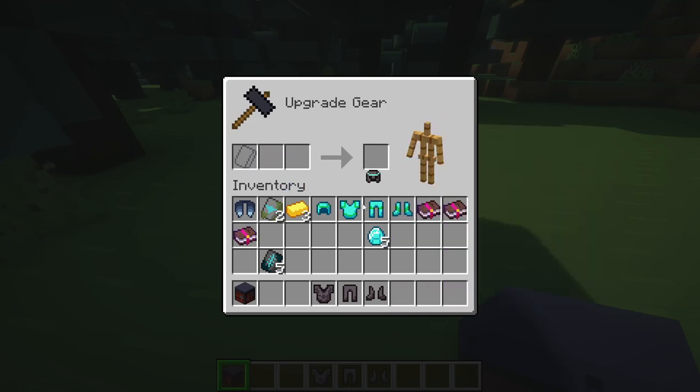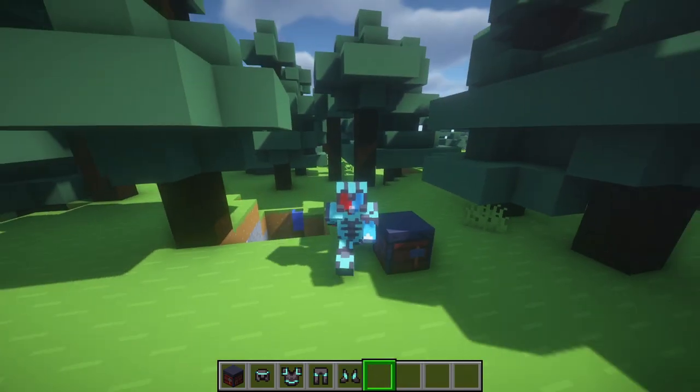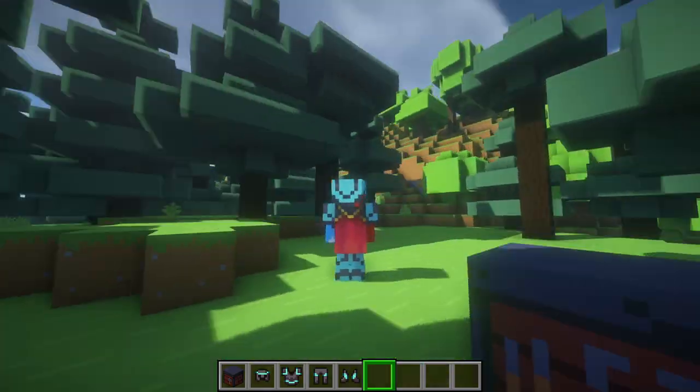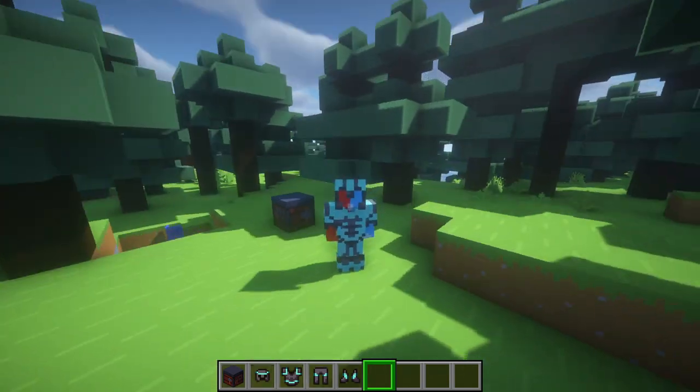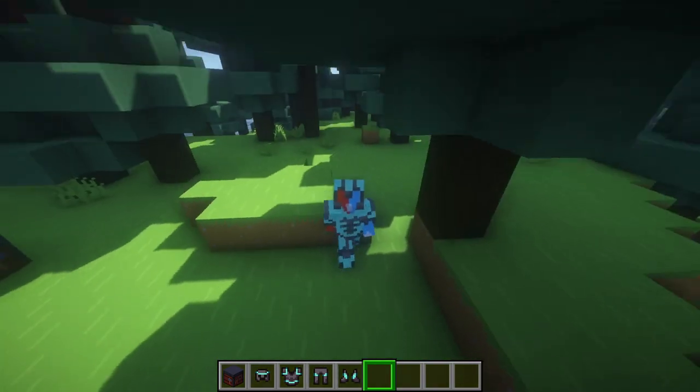Armor trims are by far one of the best parts of this update. It adds a lot of end game content and just makes your armor look so much better. I wish you could actually put on a light rose, but you've got capes so it's not really that big of a deal. This armor trim was so good — it adds more end game content to the actual game, and yeah, it's just epic.